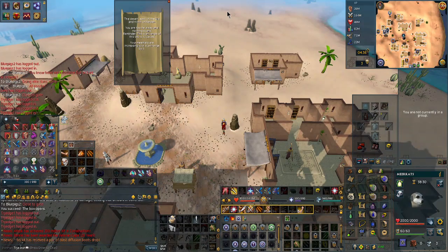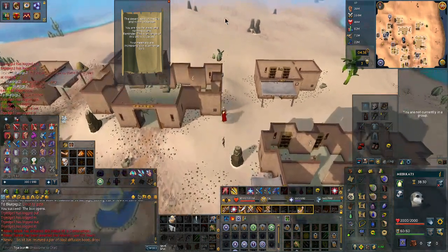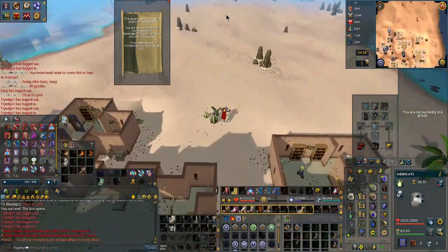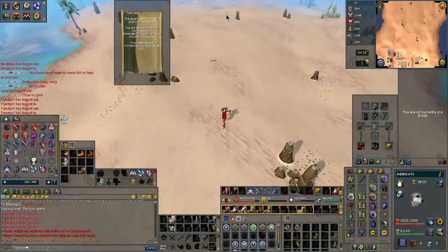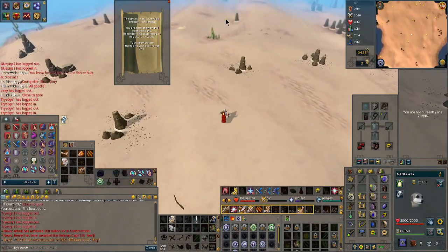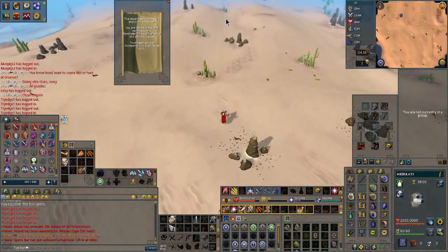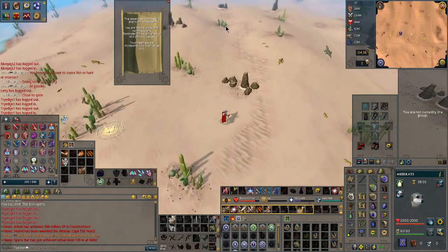Another easy but difficult one could be north of Nardah in the desert. It helps to have desert amulet 3 so you can teleport to Nardah and the Ruins of Uzer, but in my case I only have desert amulet 2, so I just have to work with going north. If you do have the other amulet, you can teleport to Nardah and from there alone you'll be able to tell that none of the clue spots are nearby.